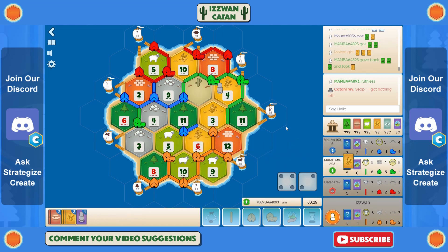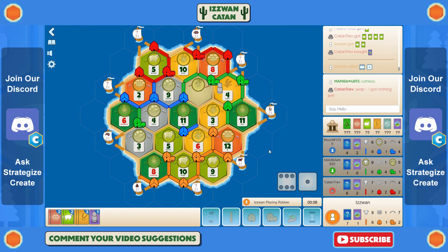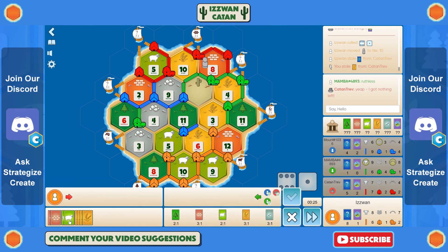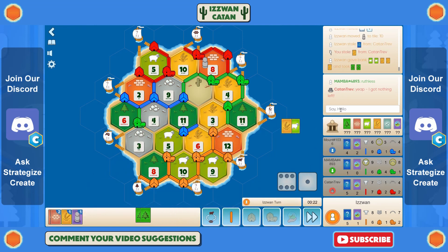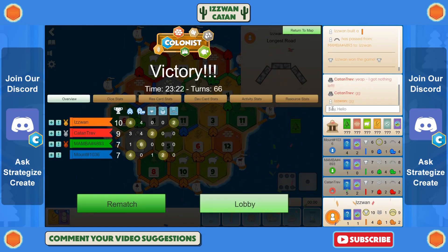A twelve rolls — what a clutch roll. I think it only rolled twice the whole game but it came exactly when I needed it, giving me two brick. Green is on nine points, but I've got two sheep I can trade for a wood and three wheat I can trade for another wood, giving me two more roads to go from seven to nine points — and that's the game. Port strategy right here. I was on two points for a very long time, but once I got on that sheep port and wood port with all that production, I just started killing it.